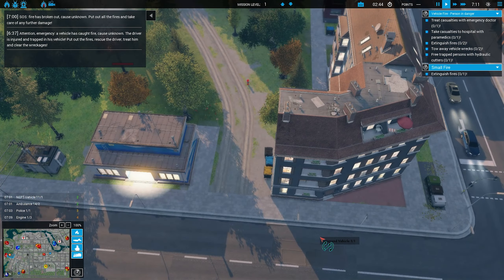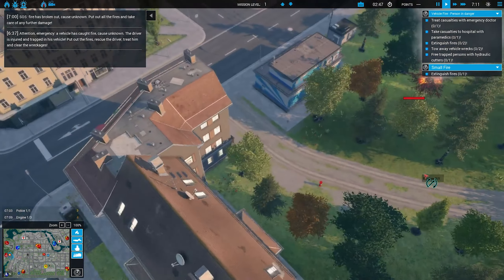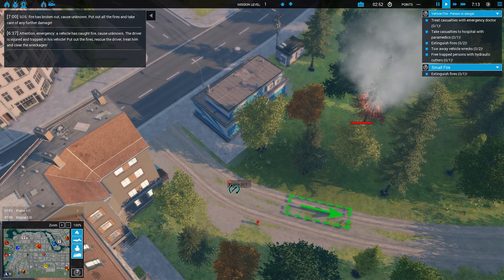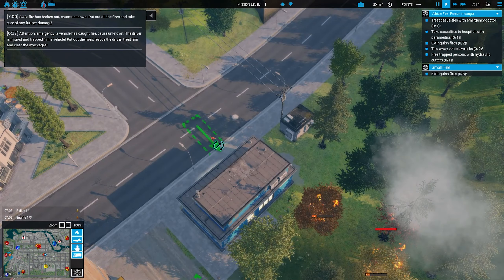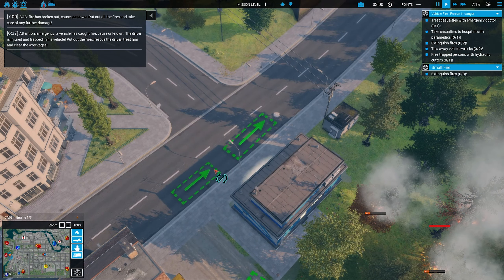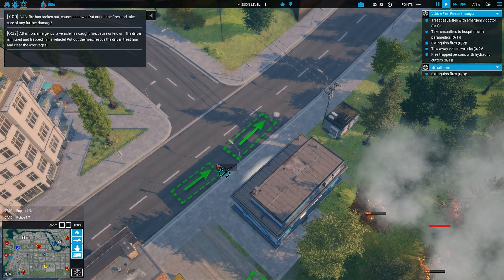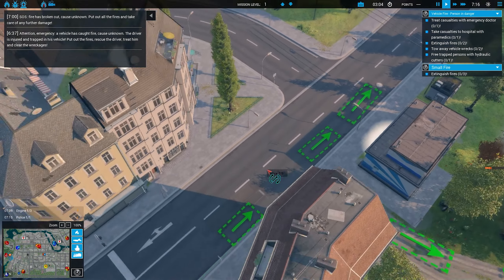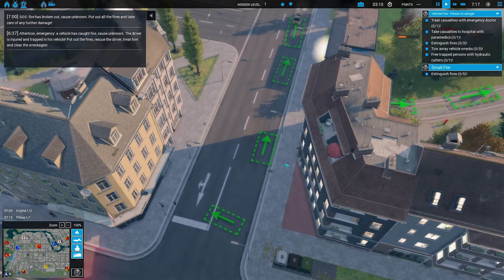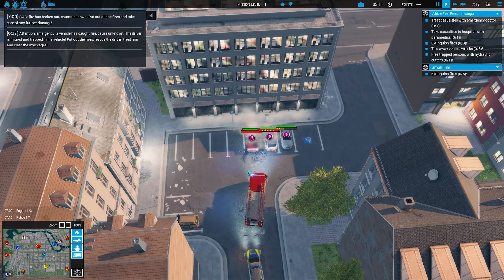Command is going to go here. Engine 21 is going here, Engine 102 is going here, Ladder 11 is going here. One ambulance, and a police unit blocking the road. That's it, all right.